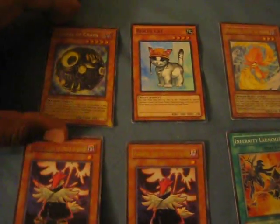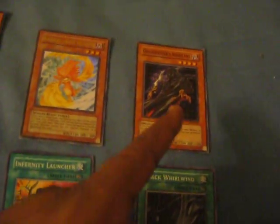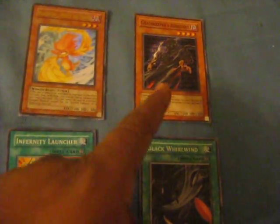This is the stuff I got today: Secret Rare Spear of Chaos, Rescue Cat Super Rare, 2 Ultra values — Breeze Ultra, this is Hollow, Super Grave Keepers Assailant, Infernity Launcher, and a Hollow Blackwing World Wind.